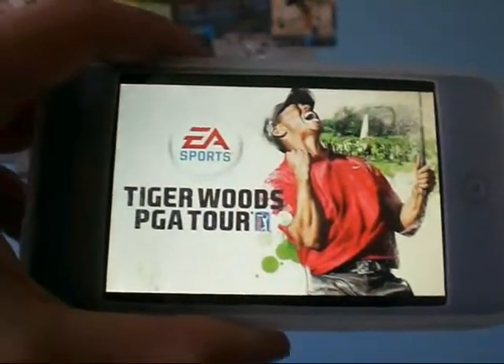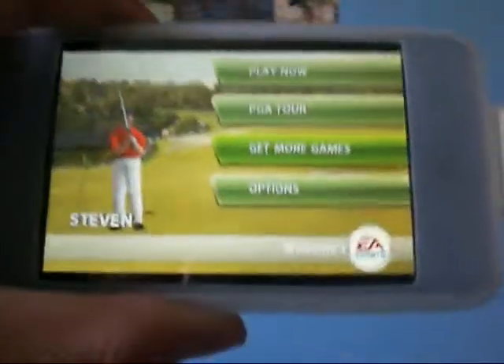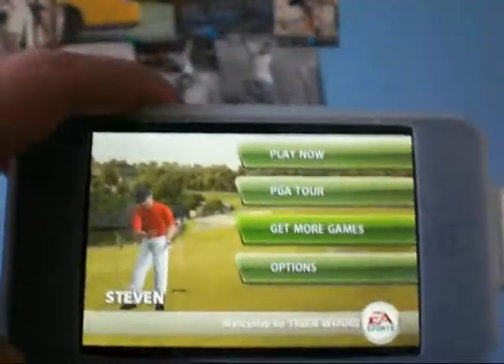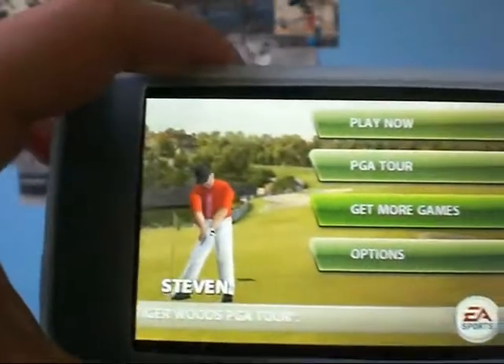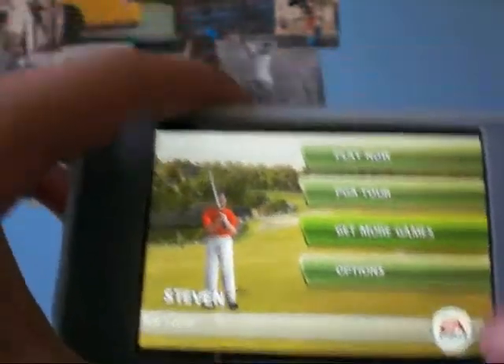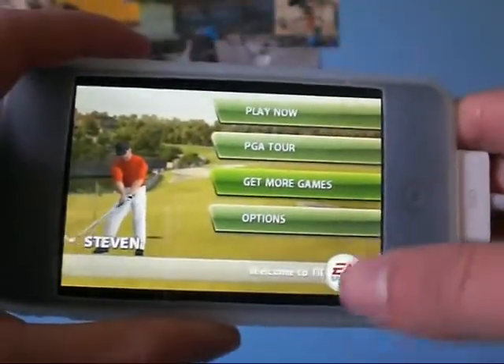Hey guys, what's up? I got another great app review for you, and it's going to be on Tiger Woods PGA Tour, which as of right now costs $9.99. It's an EA Sports application made by Electronic Arts, but it's a really good game — great graphics and everything.